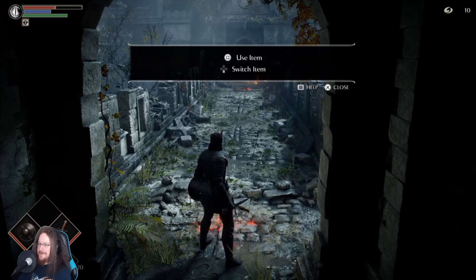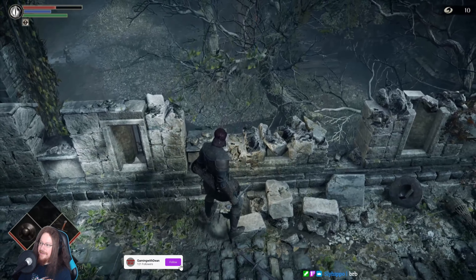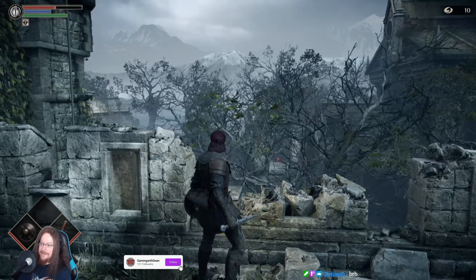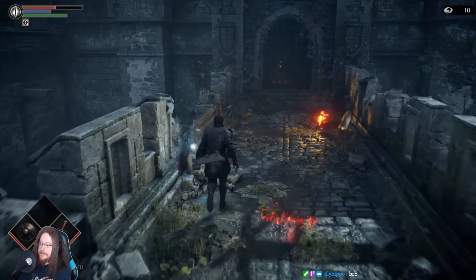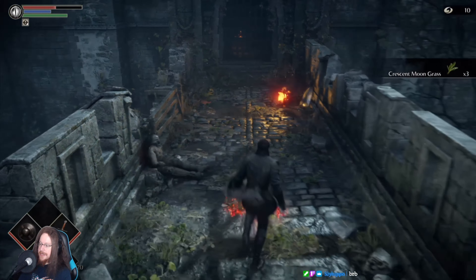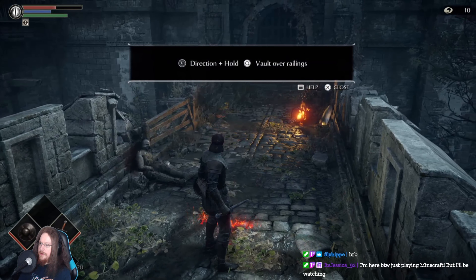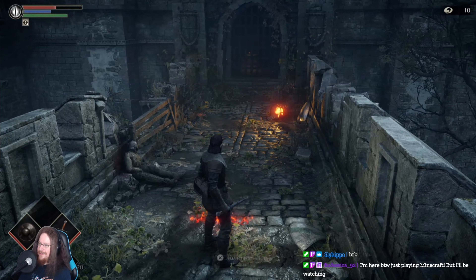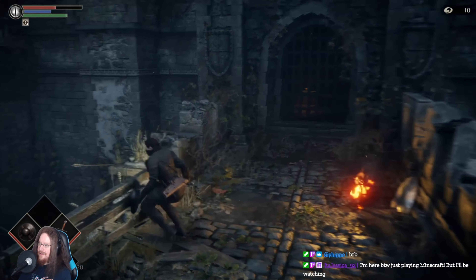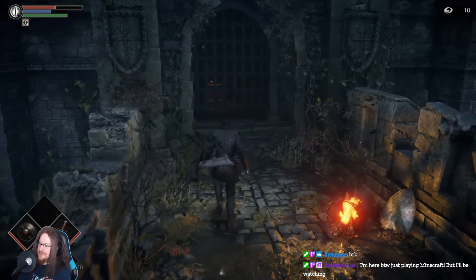Wow, the graphics are excellent! Square to use item and down to switch. Lots of healing items. Use the direction and hold circle to vault over railings. Wait, there's a railing here - I'm assuming we're gonna vault over, but let's just check out the door first.